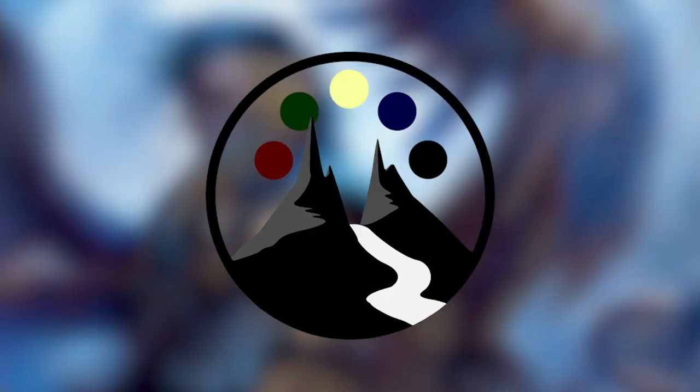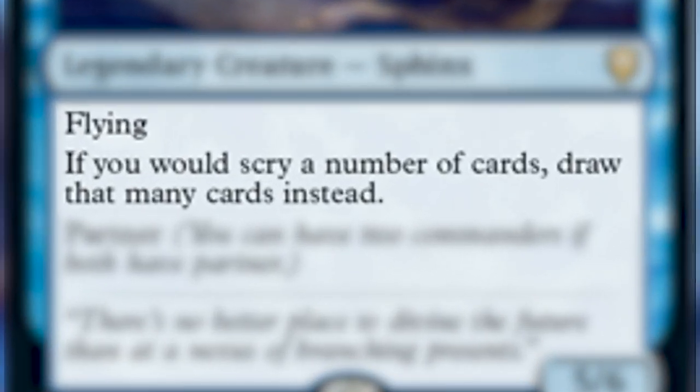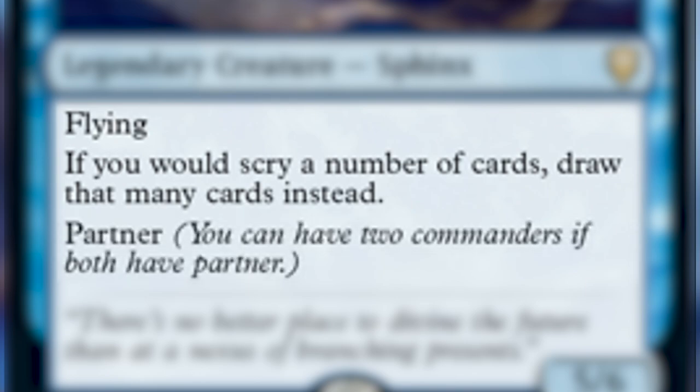Today I am giving you a primer on a new Partner Commander. What I mean by this is that we're going to go over cards that are good with this commander no matter what partner you end up playing alongside it. We'll go over the must-haves if playing this commander and the possibilities for an effective strategy to use with him, as well as potential partners that you can pair with him. Today we are talking about Elgeth, Crossroads Augur. Elgeth is a legendary creature sphinx that costs 4 and 2 blue. It has flying, and if you would scry a number of cards, draw that many cards instead. And it has partner.